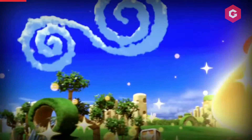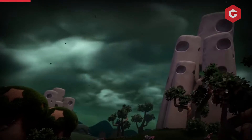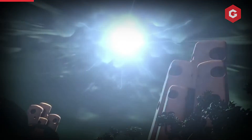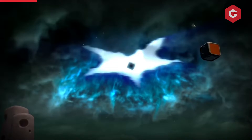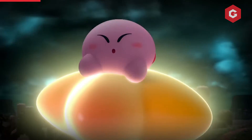HAL Laboratories took quite the risk on Forgotten Land, with a brand new perspective that totally throws the classic Kirby formula off-kilter. Aside from a slightly disengaging story and unbalanced co-op, it's proved not only how well-suited Kirby is to 3D platforming, but a game to rival the likes of Super Mario Odyssey at the peak of first-party Switch output.